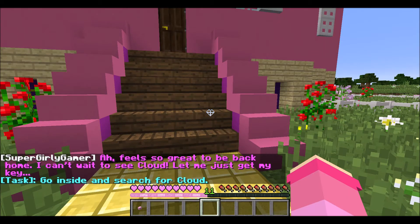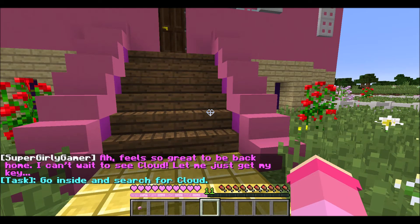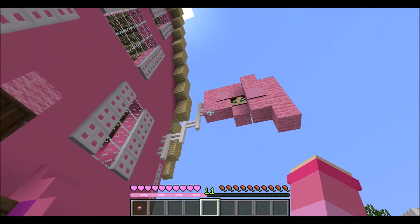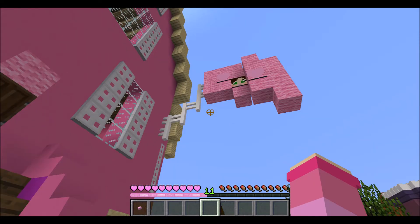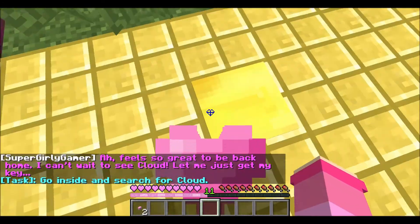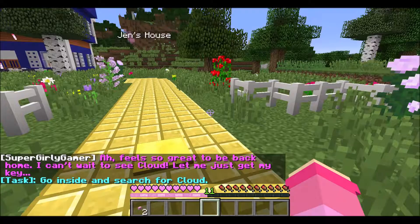It feels so great to be back home. I can't wait to see Cloud. So I have to go inside and search for Cloud — whoa, this is Jen's house! Oh my goodness, she's got her own flag, that is so cool. I just picture Jen having that in real life. I accidentally stepped on the pressure plate, now I have two. Whoopsie!